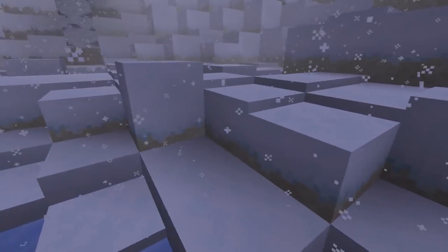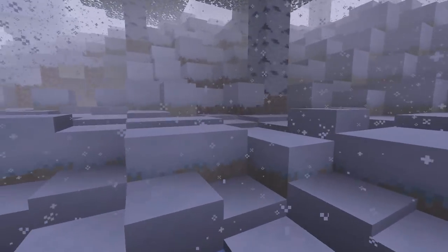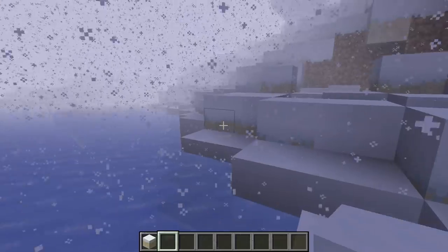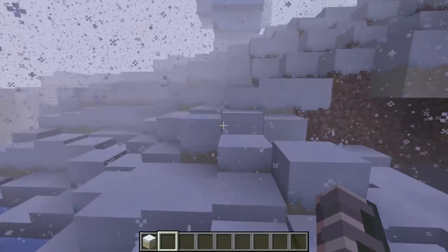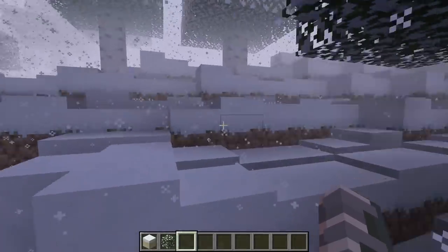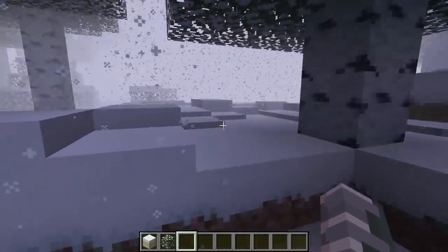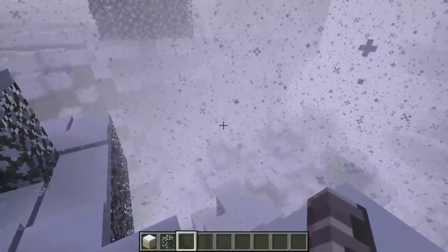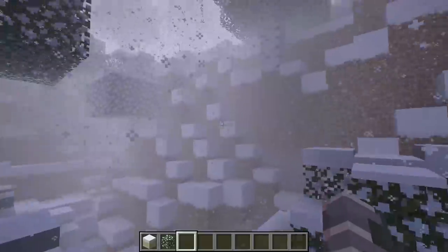This next Minecraft mod is called Primal Winter. It makes the game a winter land — the grass is replaced with snow variants, there are ice spikes, and it works with other biome mods. It makes the game a bit difficult and it's a different type of survival as everywhere is snowing. It's good for if you want to do a challenge.